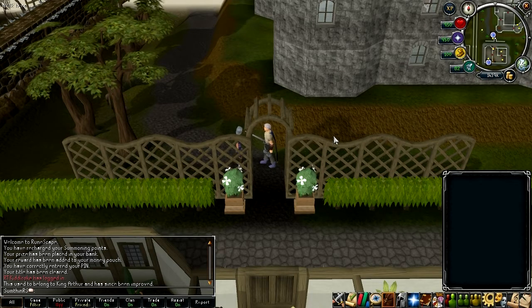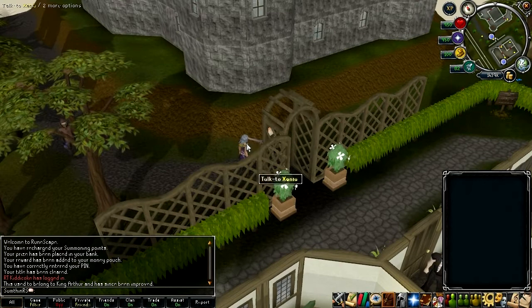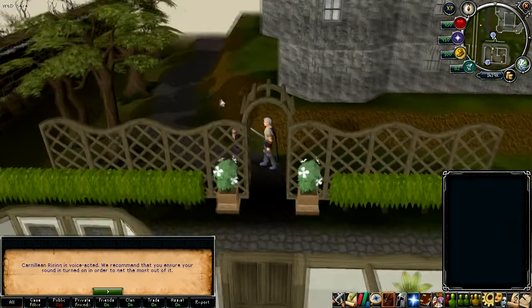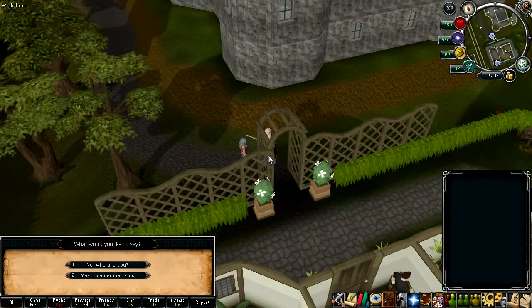Just to show you exactly where to start this quest — I'll throw up a map on screen — it's in the southwestern corner of East Ardougne, just below the castle. So let's talk to Xenia. You can put voice acting on if you want but I'm not going to, just so you can hear me talking.